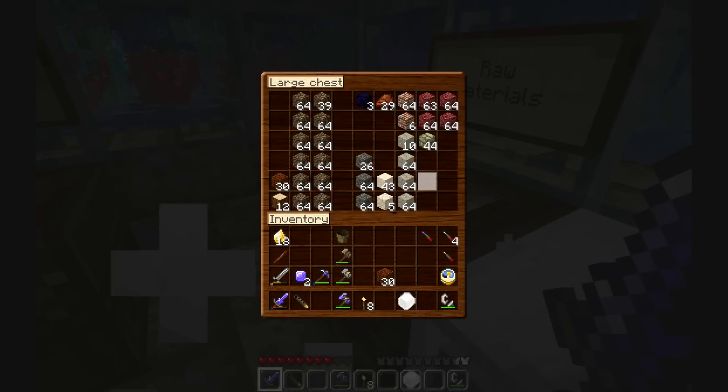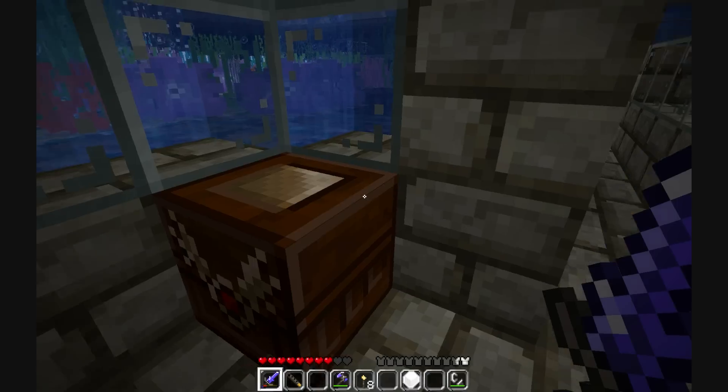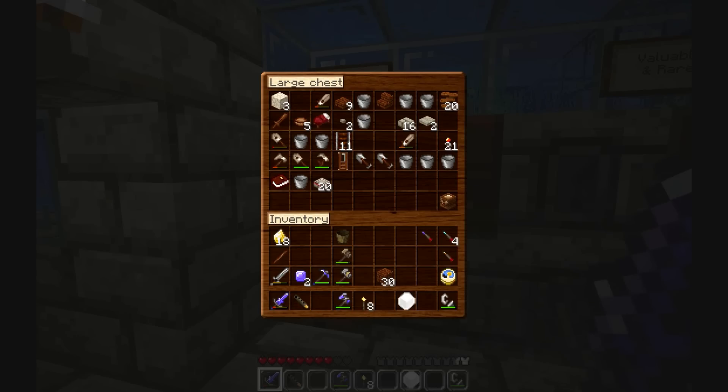Where did I put all my cobble? I've obviously moved it somewhere. Did I take it through and put it in a chest in there? I think I probably did, didn't I? And I'm just being stupid. Well, a chest would be useful.